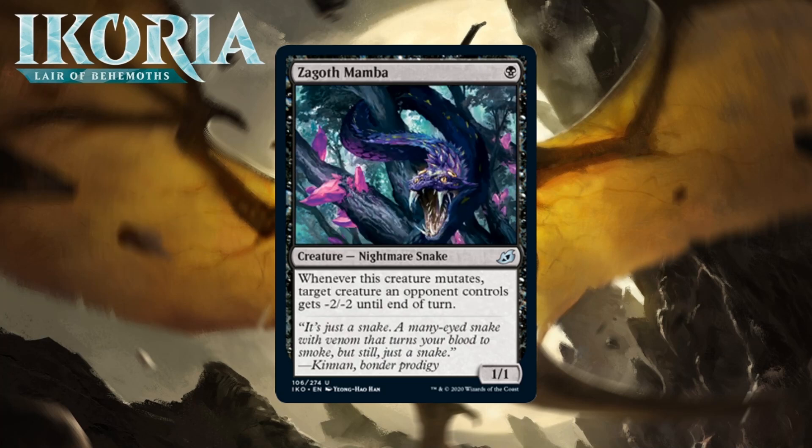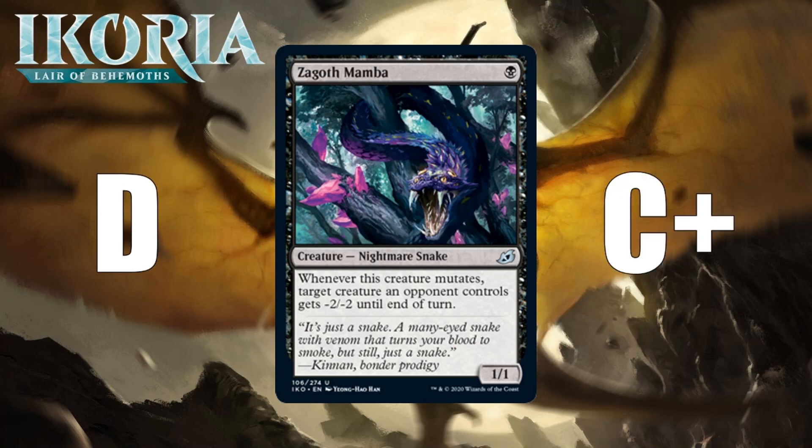Our last black card is Zagoth Mamba, which for one black mana is a 1/1 nightmare snake at uncommon. When it mutates, target creature an opponent controls gets -2/-2 until end of turn. This is most definitely a card that needs a build-around grade. The fail case of being a 1-mana 1/1 is pretty ugly, so you definitely need to be able to do some mutating to make it worthwhile. There is plenty of mutate in this set, and when you do get this trigger, it'll frequently let you pick off small creatures or even larger ones if you do it after combat. Your average deck will have a few cards with mutate, but that won't be enough most of the time for the Mamba — I think it's just a D in your typical limited deck. If you can get 6 or more mutate creatures, it's a C+ in those situations.